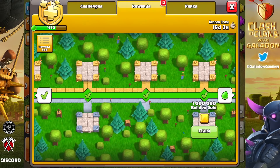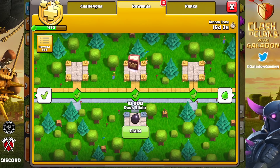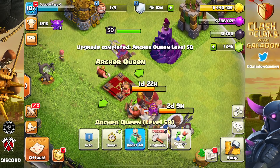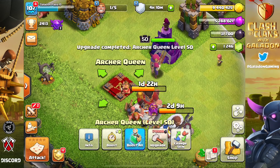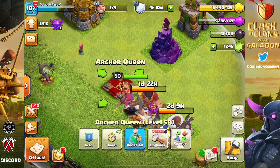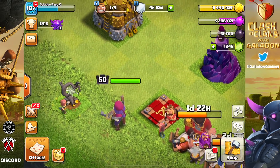We're flying through the Gold Pass points and we just picked up some bigger discounts — like the 20% discount on builders and training. More importantly, there it is: the Book of Heroes. We go back to the home village, save another six days off the upgrade time, and there she is — level 50 Archer Queen! That grind flew by.